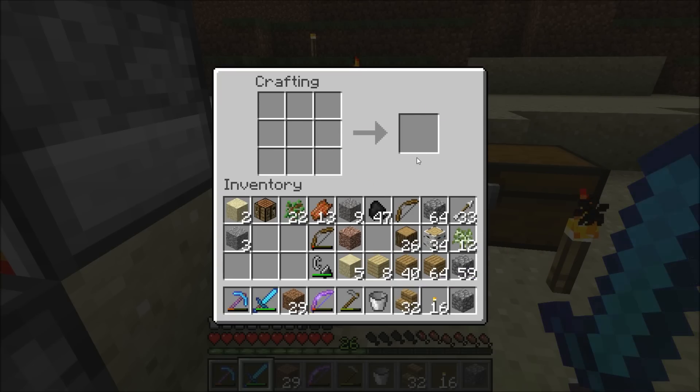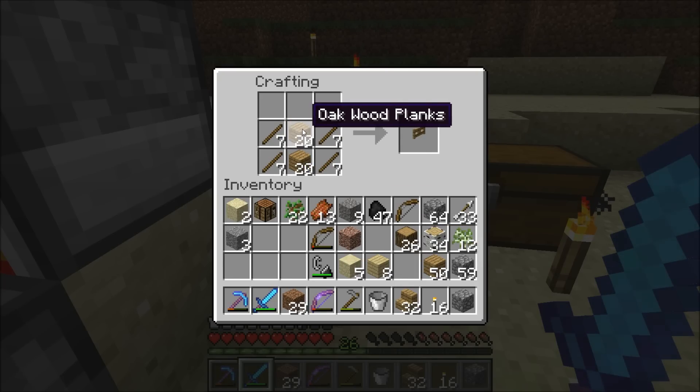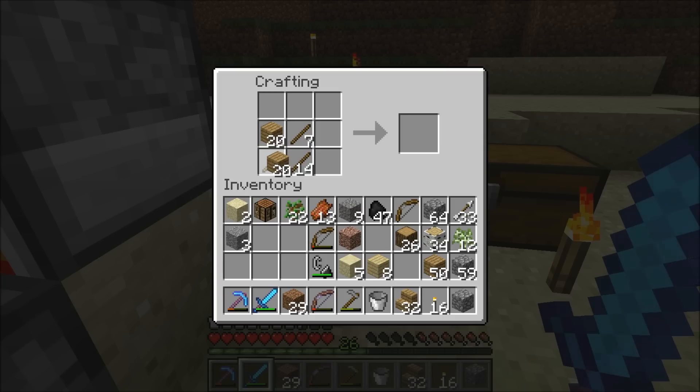My phone's going off, but we'll have to answer that call in a little while. So I'm going to make some fences — and I always forget, they've changed the crafting recipe for fences. I can't remember if it's this... that's still the fence gate. Okay, it's this one — the one that uses very few sticks. There we go. And you get 30 fences, so that should be enough.